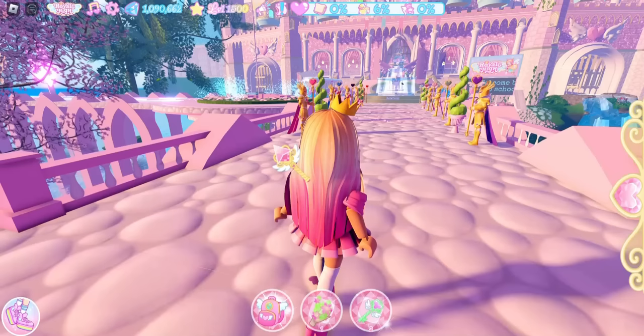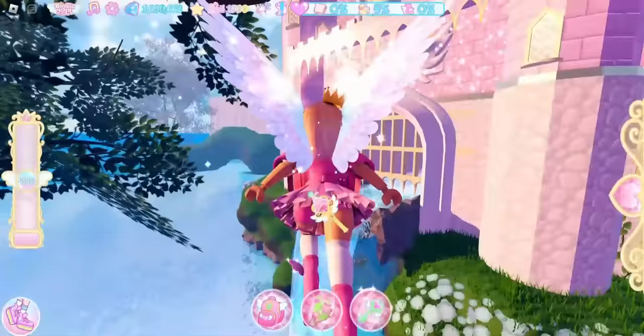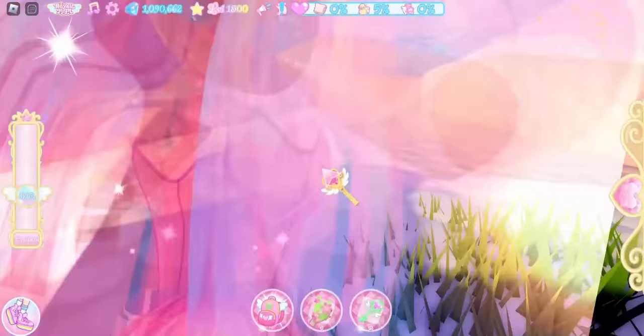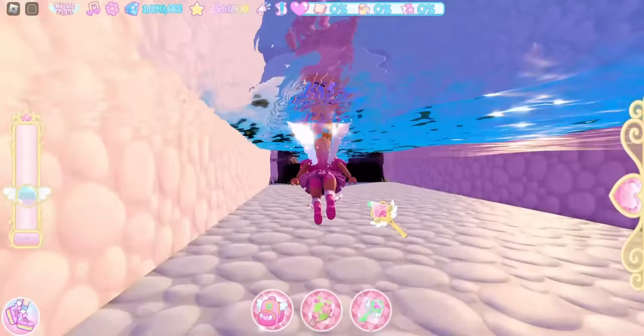Back at the area by the fountain, run towards it and fly — take a left and come over to this gate. The fountain and school bus are visible as landmarks. Go into the water and switch to first person because over here is a chest with 75 XP.